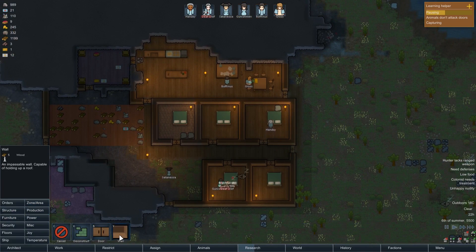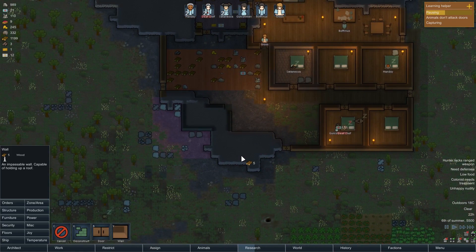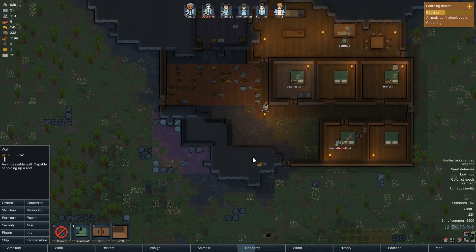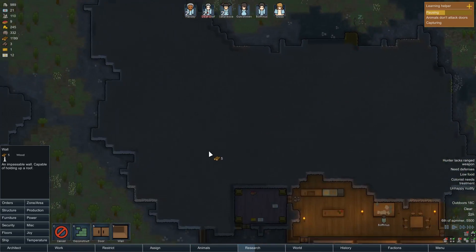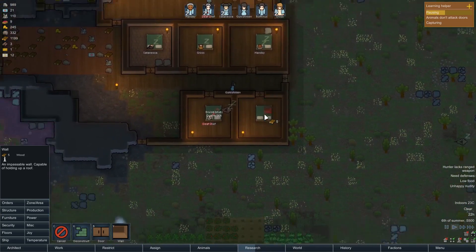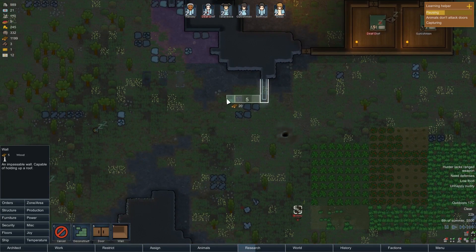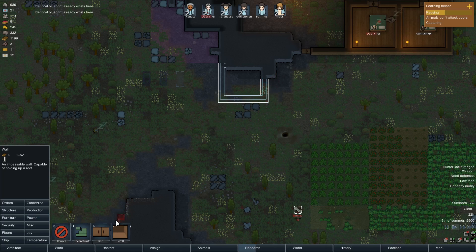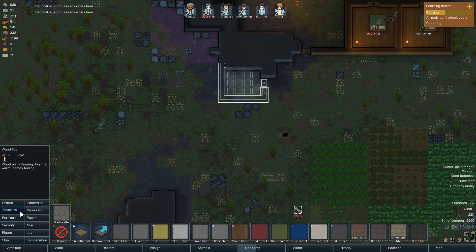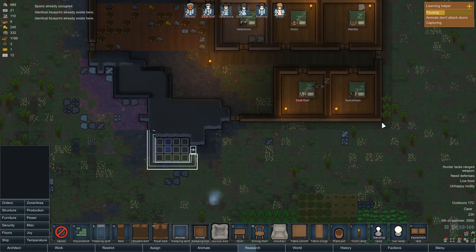Let's quickly build ourselves a little prison cell - it's night time. It doesn't need to be very big: just a door, a floor, and a bed that can turn into a prison bed. Time for a bit of a fast forward.